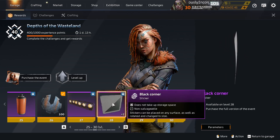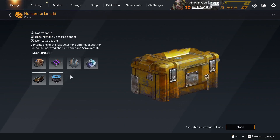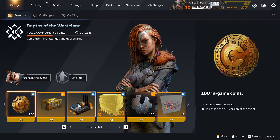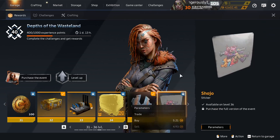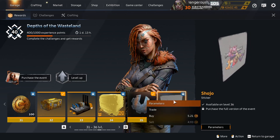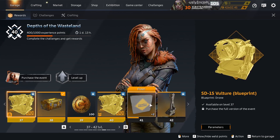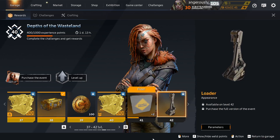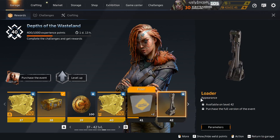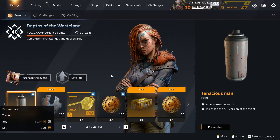Black Corner — that is tradable too. And what we're getting in humanitarian aid is just a bit of resources and the chance of uranium — totally worth the price of a battle pass, isn't it? Shoujo Sticker — tradable, not new. Tram Sticker — that's not new. And Loader Decor Part — that's not new either, but they're both tradable. And Tenacious Man — that is tradable and not new.